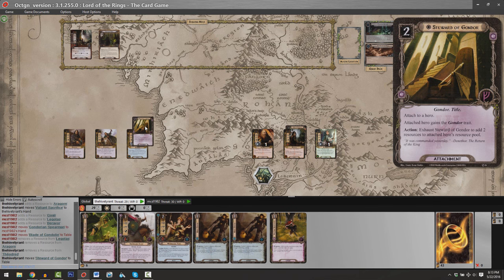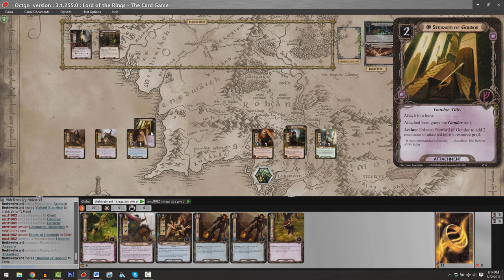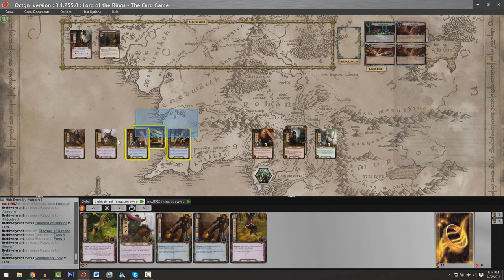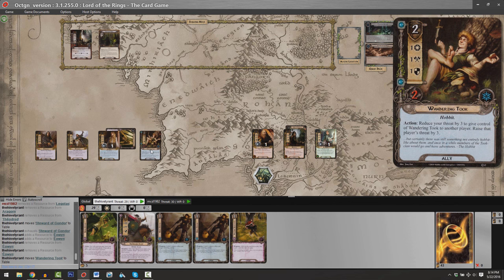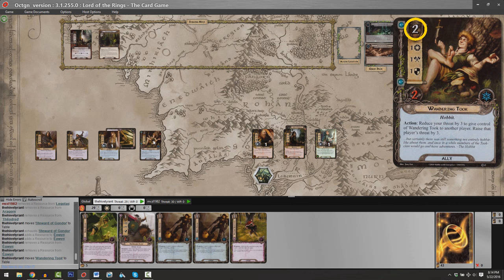I want to pay two Leadership resources to play a card called Steward of Gondor. This is an attachment that I affix to a character — in this case, attached to Eowyn. She gains the Gondor trait, and I can exhaust this attachment to add two resources to the attached hero's resource pool. This is one of the strongest attachments in the game. I'm going to use it right now and add two resources to Eowyn, then spend two of those resources to play an ally — a Wandering Took. It can quest for one, defend with one strength, and attack as well.